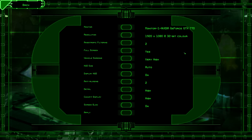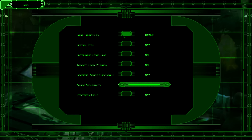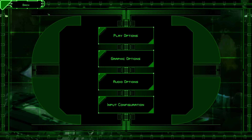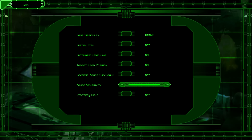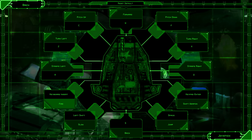There are graphics options, HUD size you can change, and you can turn the HUD off if you want. Play options are just: do you want to invert your mouse, turn strategy help on — I have no idea what that is. And then you can configure your input, which is a very buggy screen, so we're not going to go into too much detail on that. But again, this is the beta.